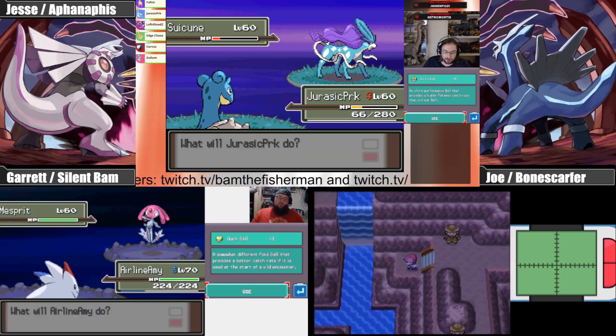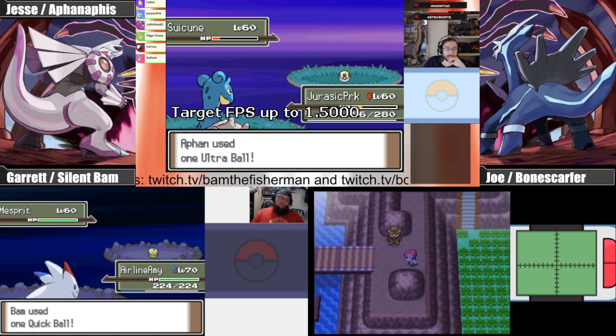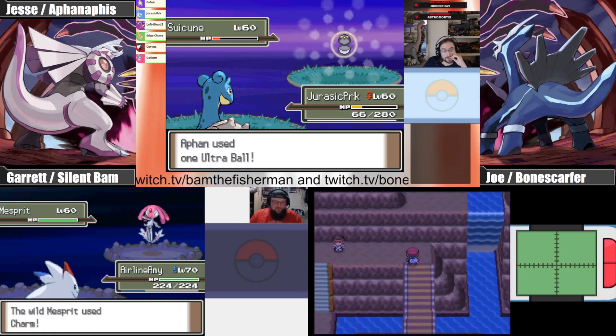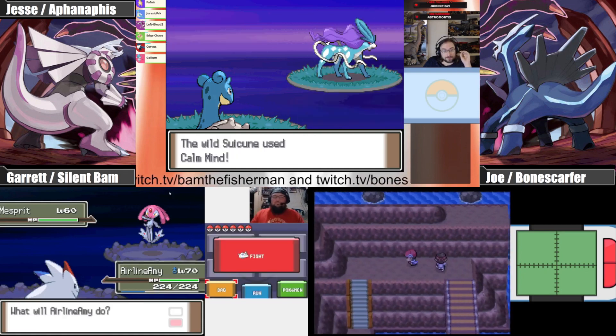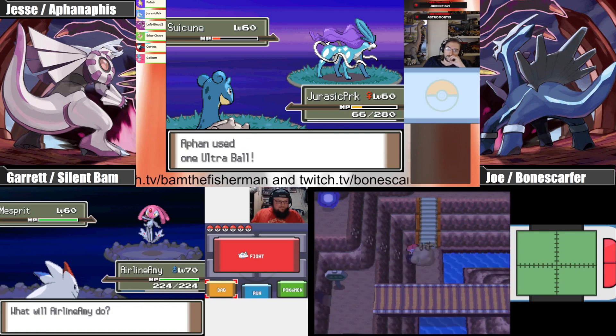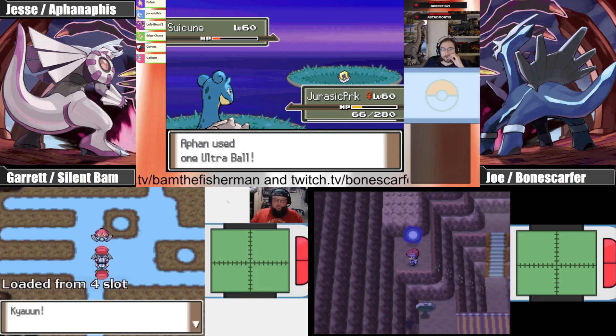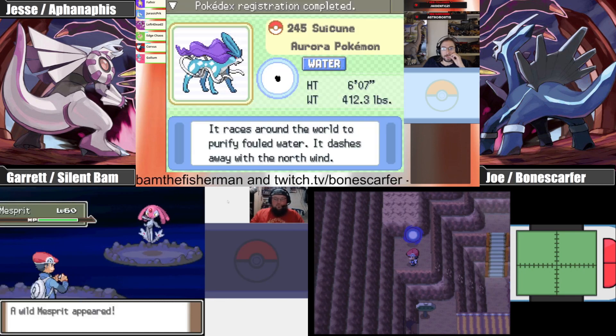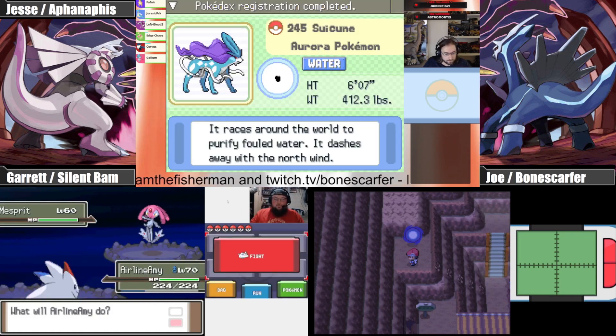We're just going to use up all our Ultra Balls here and then reset. I wonder if this is going to be up a waterfall and we can't do that until we get Volkner defeated. I see a portal here — wait, Waterfall — your dog has it inside, but we can't use it outside of battle until we beat Volkner.